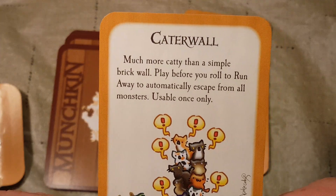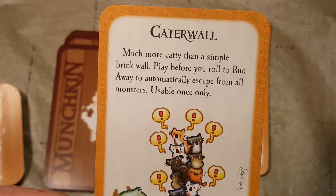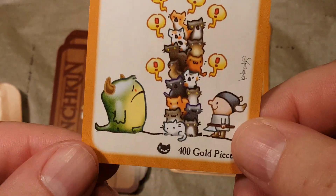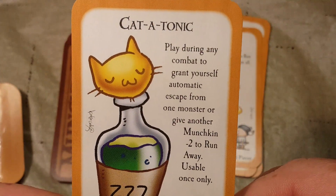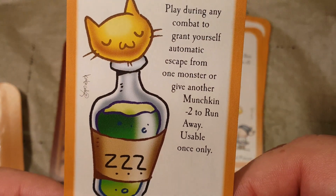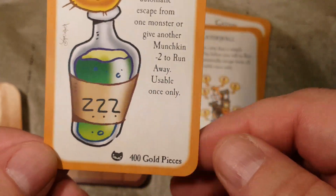Catterwall — much more catty than a simple brick wall. Play before you roll to run away to automatically escape from all monsters. Usable once only. 400 gold pieces. Next we have the Cat-Atonic: play during any combat to grant yourself automatic escape from one monster, or give another munchkin minus 2 to run away. Usable once only.